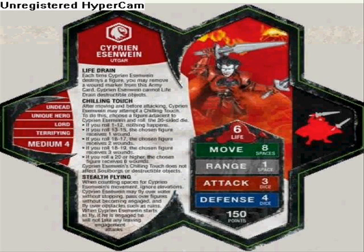Cypherine Elwynn. Life drain — each time he destroys a figure, you can take 1 wound off this card. Shilling Touch: after moving and before attacking, you may use Shilling Touch, choose a figure, and roll a 20-sided die. 1 through 12: nothing happens. 13 through 15: they get 1 wound. 16 through 17: 2 wounds. 18 through 19: 3 wounds. If it's 20, they receive 6 wounds. It does not affect Soulborgs or destructible objects. Stealth flying — he cannot be affected by leaving engagement attacks when he flies away. 6 life, 8 move, 1 range, 3 attack, 4 defense, 150 points. He is a lord and he is terrifying.